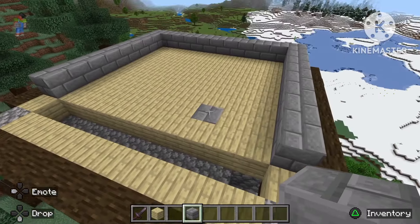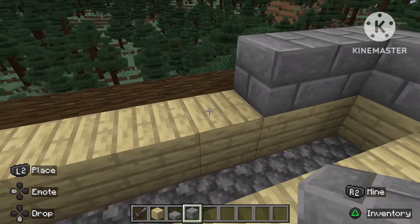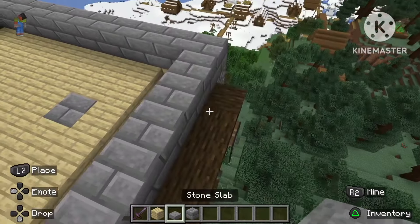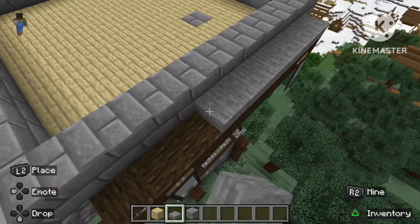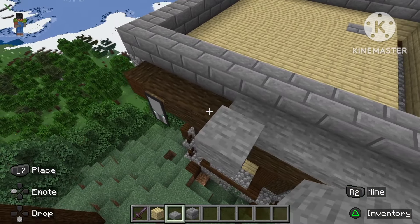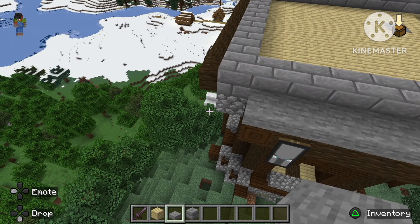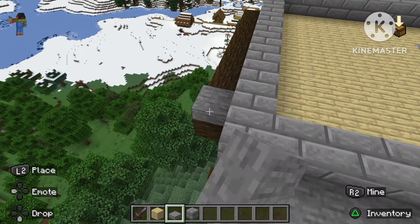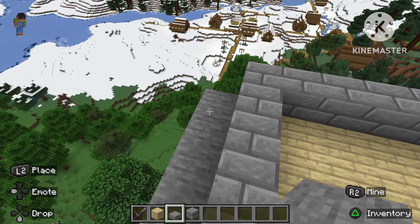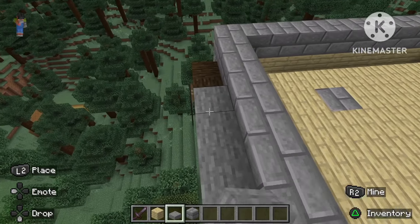This will be your collection part right over here, so leave that hole open — that will be very important. Next up, take stones and cover it all up just like this. Now take some slabs and put them right over here so that other mobs don't spawn. Do the same on every side. This is very important because you don't want zombies and stuff like that inside your farm. Fill them all up with slabs on every side.